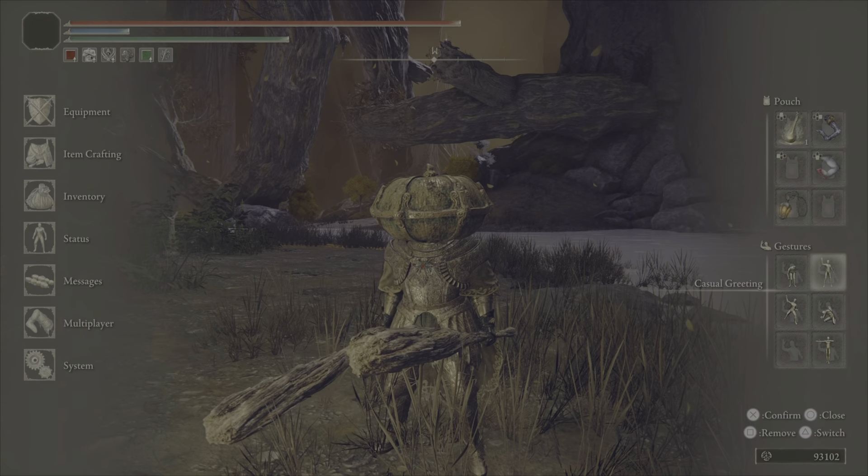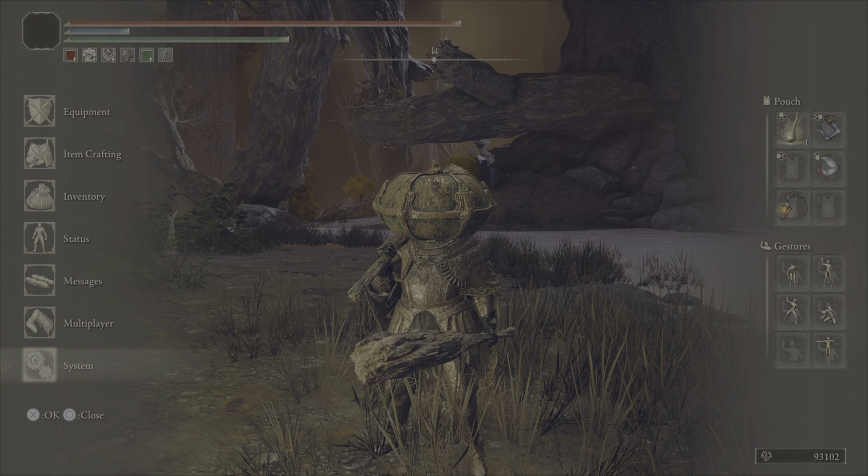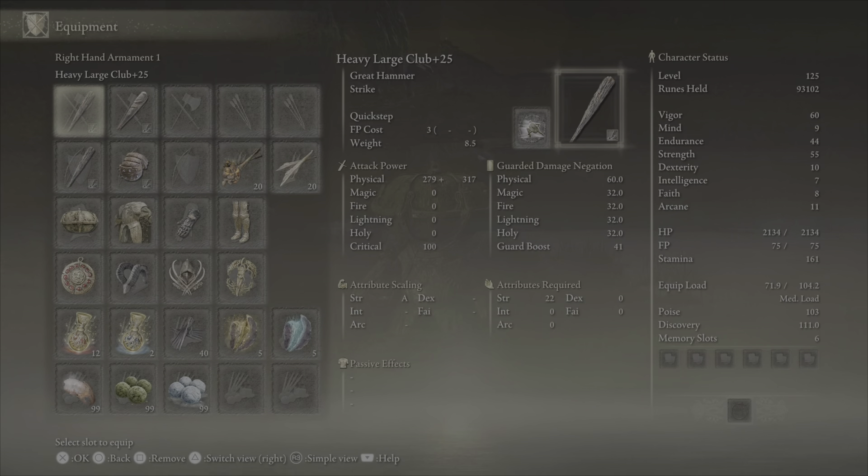Here is my new level 125 strength club build. We have the heavy large club plus 25, which utilizes quick step. I also have the heavy club on here with quick step, and then a heavy spike kestis with thunderbolt.